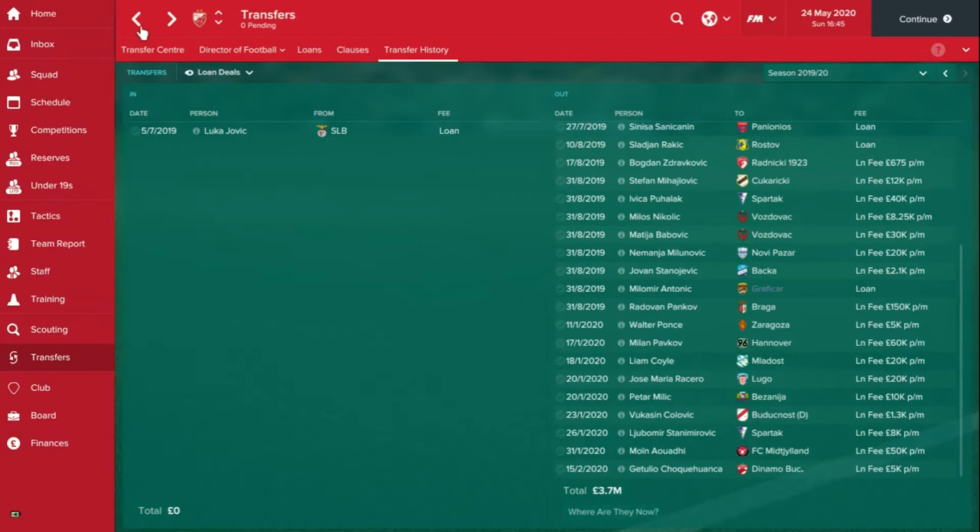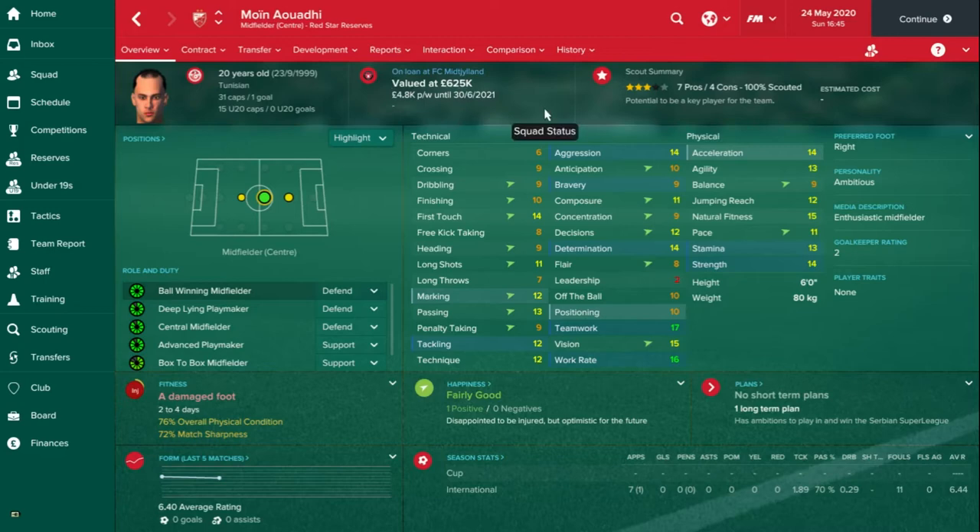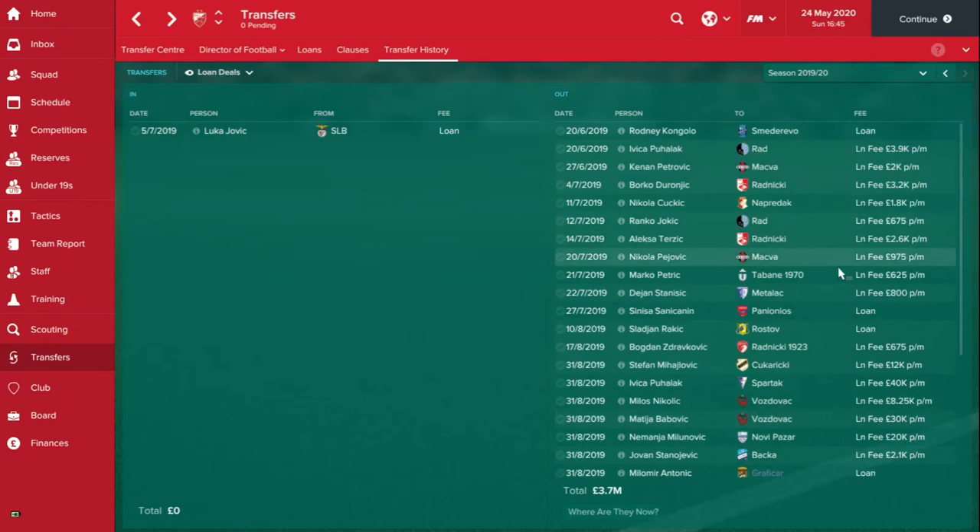Similar things might happen to Moen — he's been loaned out for £50,000 a month but he's only valued at £625,000. So that's a lot of money we can make off him over the course of a season. This kind of planning can really help you make money and puts it back into the finances. And then this money you can reinvest in getting some better players, which you can loan out for even more money.